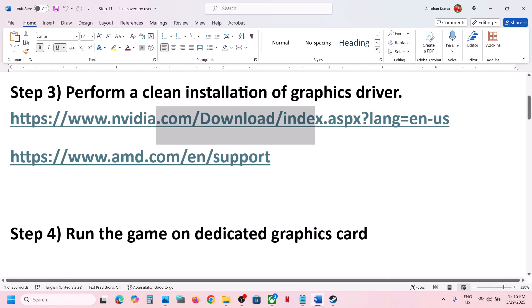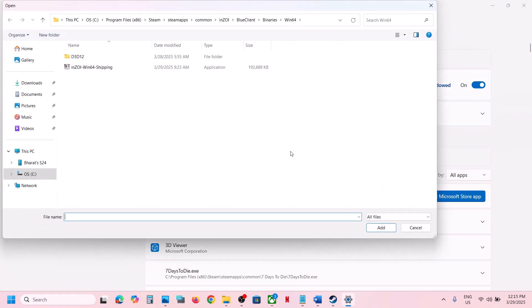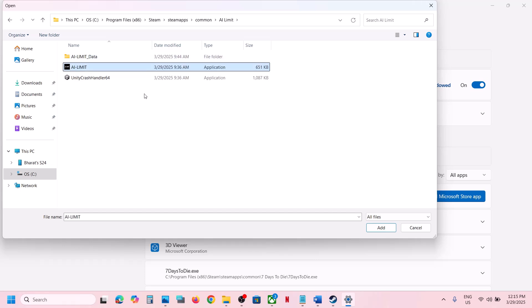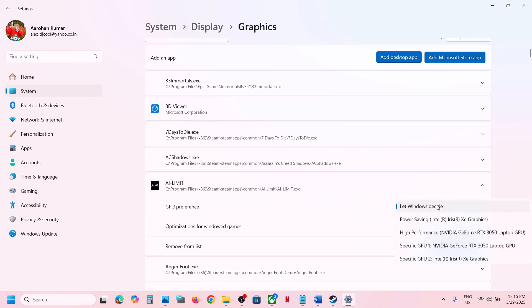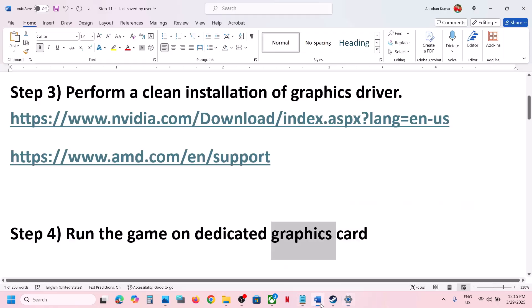The next step is to run the game on your dedicated graphics card. Type Graphics Settings in the Windows search box, click on Graphics Settings, then click Add Desktop App and browse to the game installation folder. Select the game exe file and click Add. Once added, click on the game entry, select High Performance, and confirm your graphics card is selected.